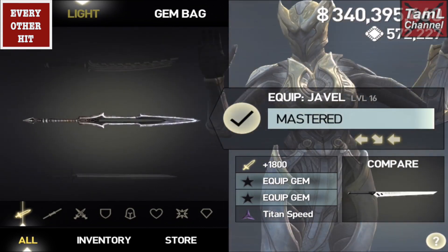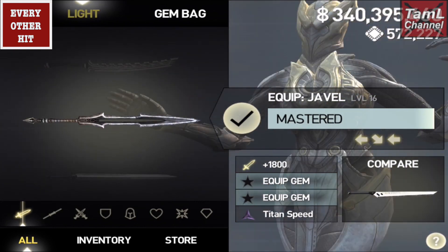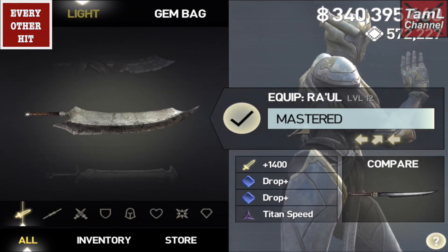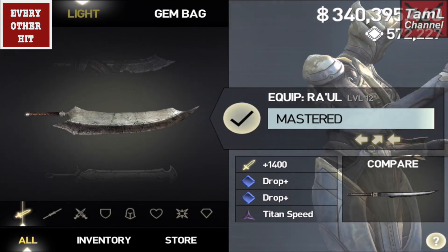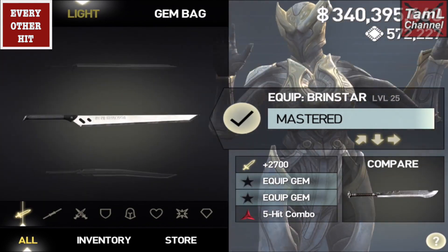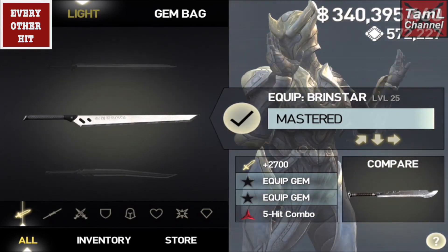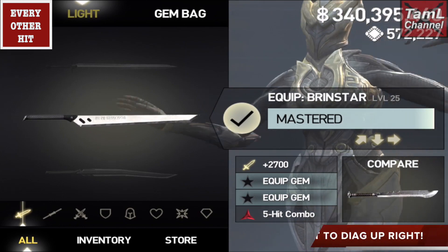Her javel has a diagonal hit in the center but you'll still get a bonus combo every other hit by performing left, diagonally down right, left. The raoul is left, diagonally up right, left. She also has a couple of light weapons with diagonals at the beginning, so you need to change the last horizontal hit to the diagonal hit to get a bonus combo every other hit.